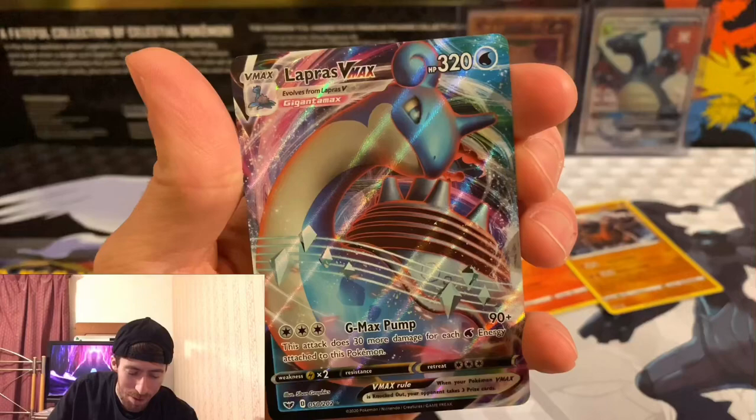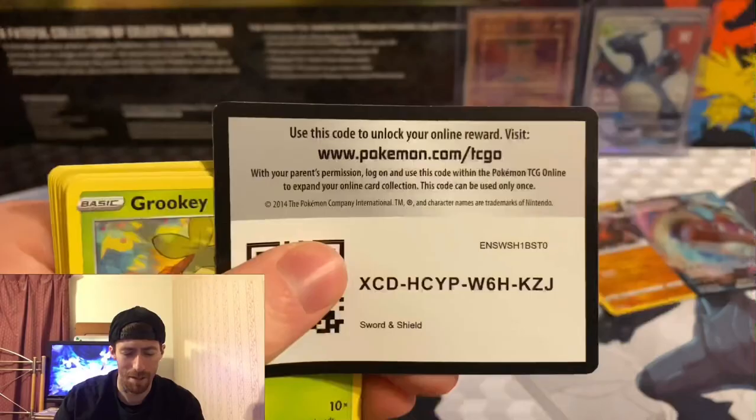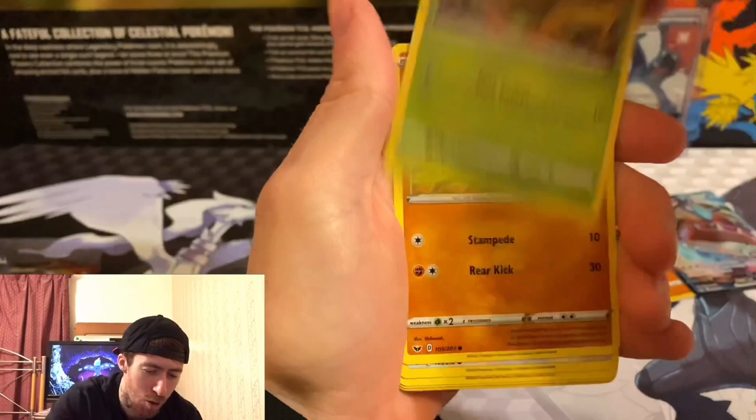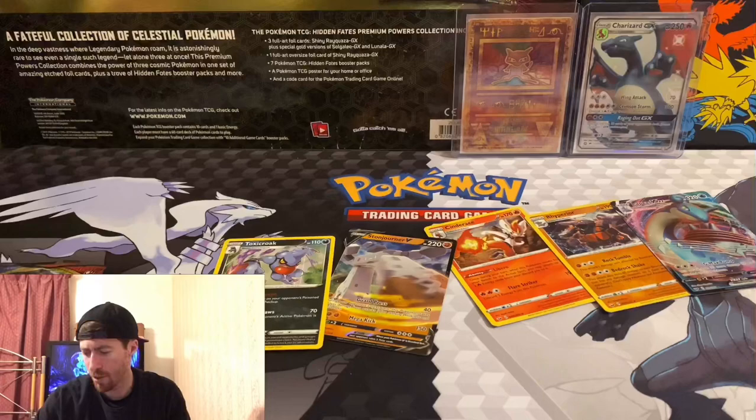Pulls are heating up — four for five. Can we get five for six? Probably, because we pull the bangers on this channel. We got a water energy, water Pokemon, Incense, Skwovet, Mudbray, Hoot-Hoot, Pincurchin, Vulpix, and a reverse Metal Saucer. Let's get that gold Metal Saucer — nope, just a Toxicroak holographic.